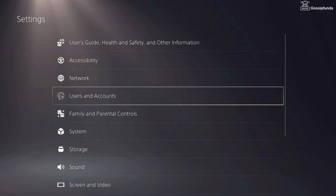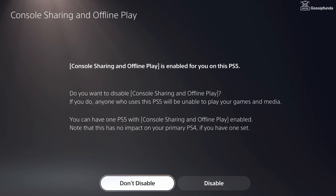To enable console sharing and offline play, go to Settings, go to Users and Accounts, go to Other, go to Console Sharing and Offline Play, and select Enable.